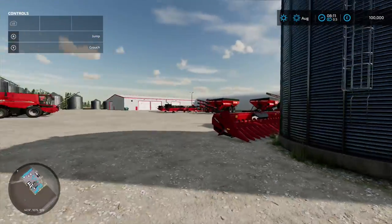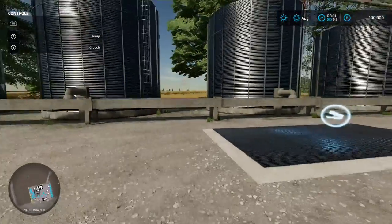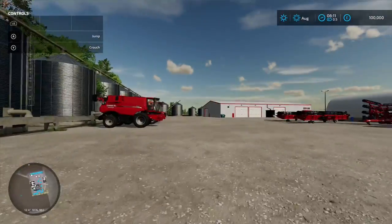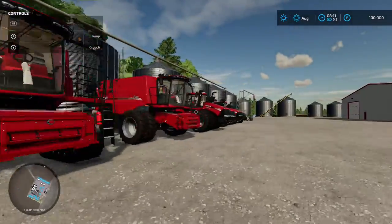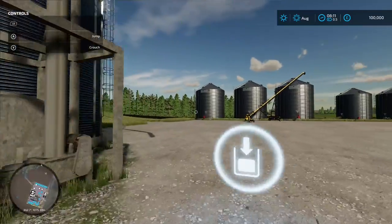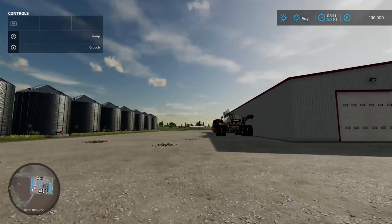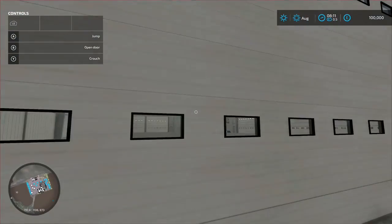There's a big silo with a loading-in point just there. Look at all those bins - that's insane. All your harvesters lined up next to your tractors, ready to go. Some more silos down the end, all very ready and set up.